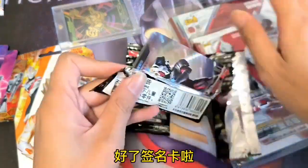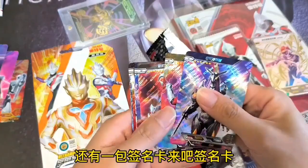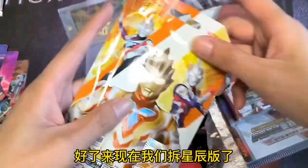好了，签名卡啦！签名，签名，签名，SR。还有一包——签名卡！来吧，签名卡——哇！一张USR贝斯奥特曼！哇，这些挺酷的，你们说是不是？好了，来，现在我们猜新程版了。